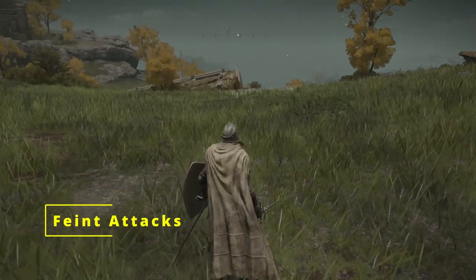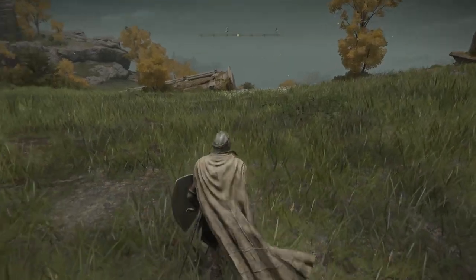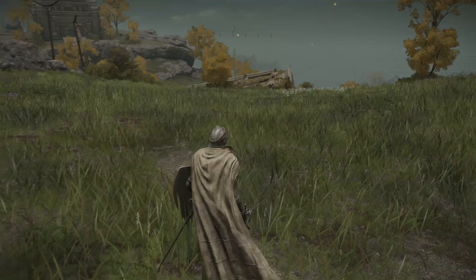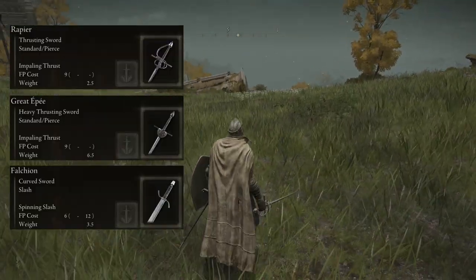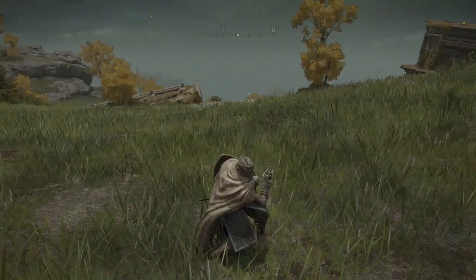A few weapons have feints for their strong attacks. Hold R2, then press circle during the windup to perform the feint attack. This is available for thrusting swords, heavy thrusting swords, and curved swords. You can even change the direction the attack will happen in if you hold a direction when you press circle.